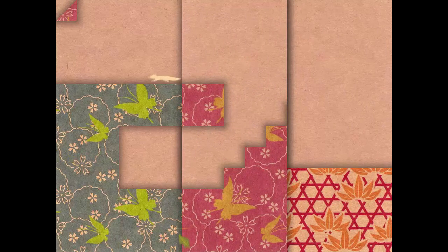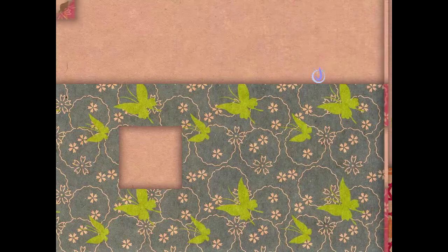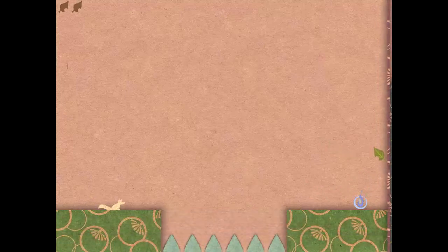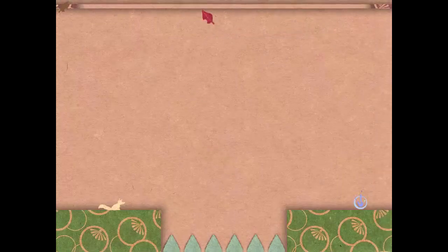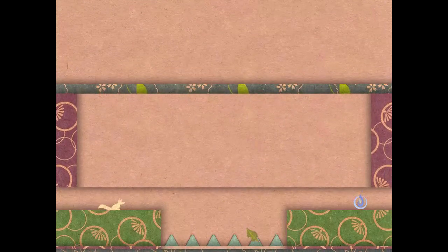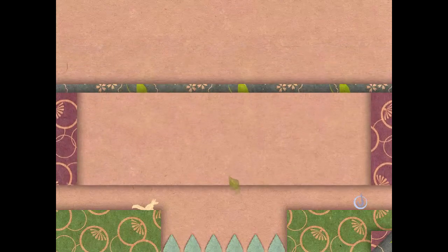Speaking of the theme for this Ludum Dare being one screen, this is kind of a lie in terms of being on one screen. Each level in this game is a screen, which doesn't really fit, necessarily — it's riding the line. If the folding itself had folded the screen in on itself and led to the next goal, really going with that origami thing, it could have been an amazing way of dealing with the theme.